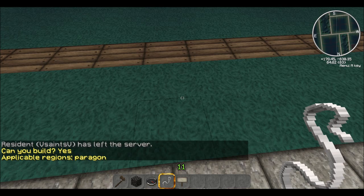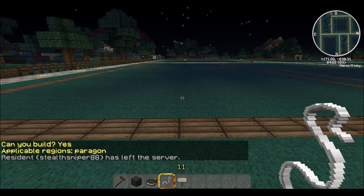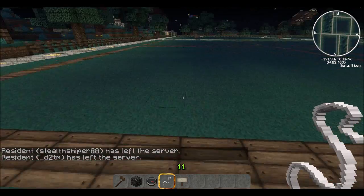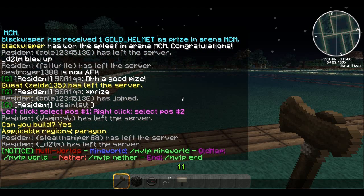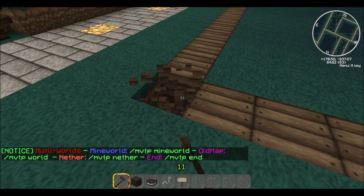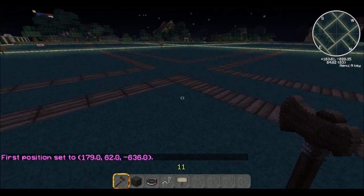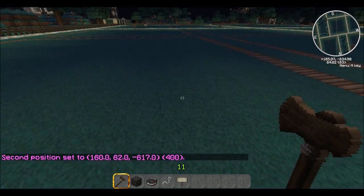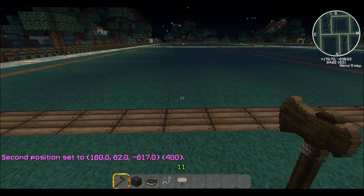You're going to need to have a main region, obviously, for a town — or if you don't have a main region you can do this first. I've already got a main region and a secondary region I'm getting ready to set up. With my wand, it said left click position 1, right click position 2. So I left click my first position and go to the opposite corner and right click there. As you can see in chat, I've got my first and second position set. Make sure you've always got both set because you can do some crazy stuff if you're not careful.